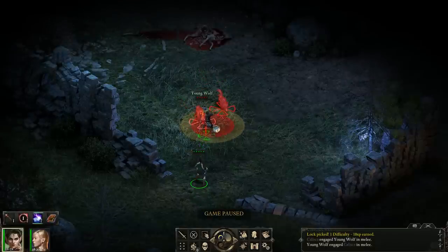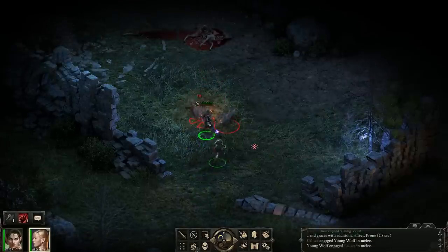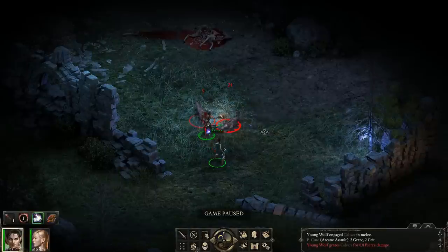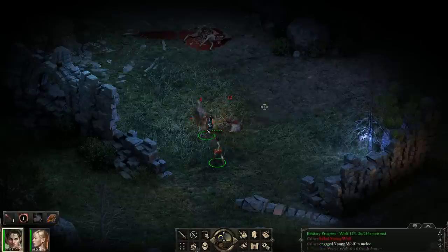Now that they're dogpiling on top of Kalisha, I'm going to use Arcane Assault. I've knocked down one Wolf, knocked down the other, and I'm going to cast the second Arcane Assault. Now I'll just attack with my Wand. I didn't even take any damage.